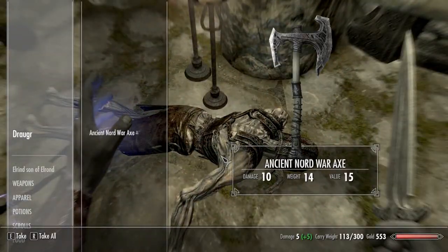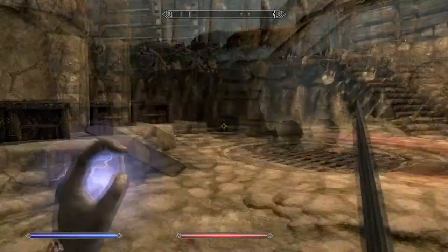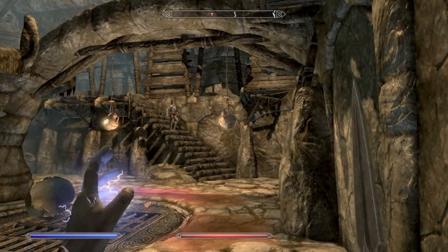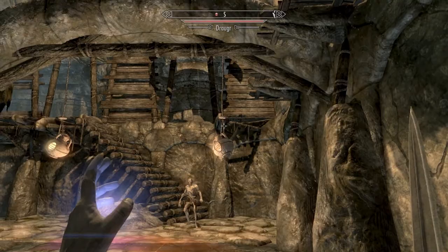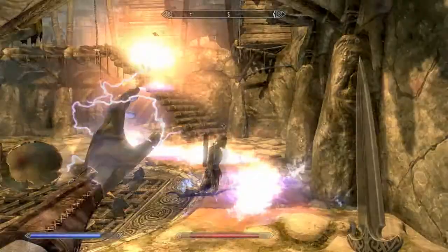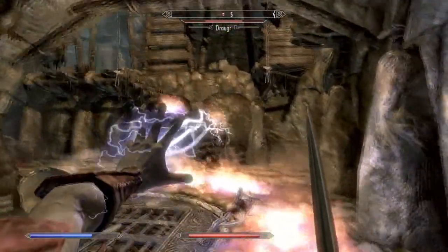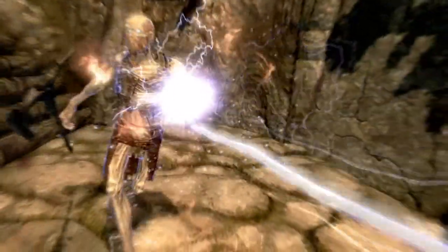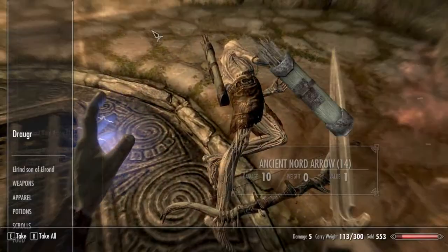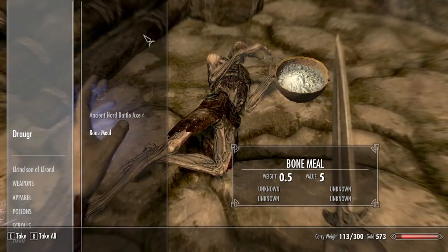He died quickly. Let's check the gold - how much gold do we have at the moment? Only 500, that's not a lot. Take a look at this. He's going to die. There's another guy. Killed him easily. Let's see what this guy has - nothing. And this guy? Nothing.